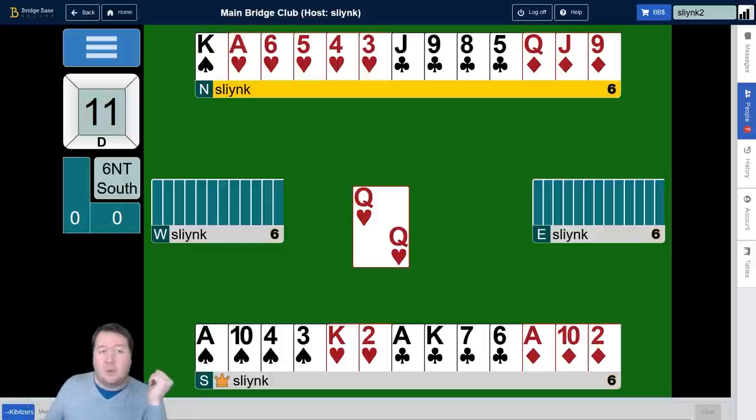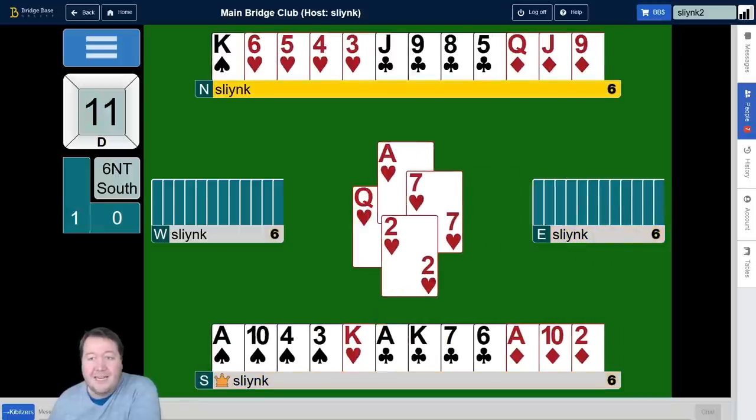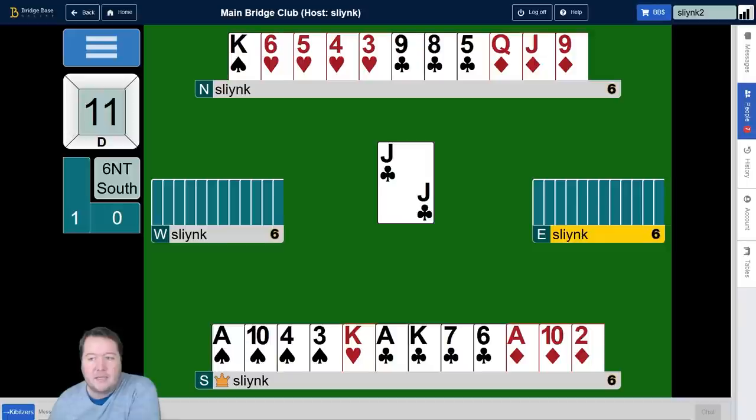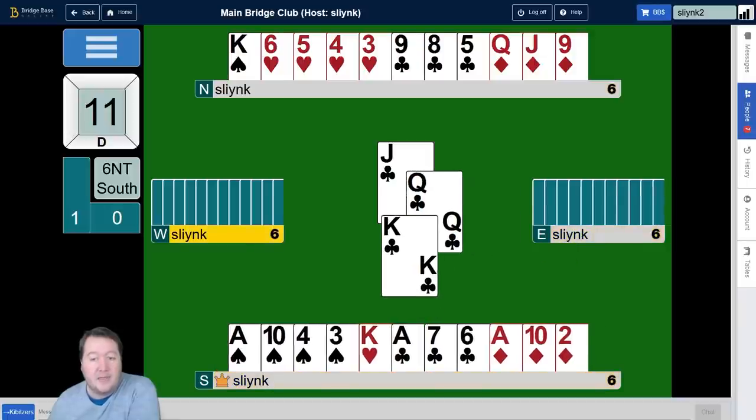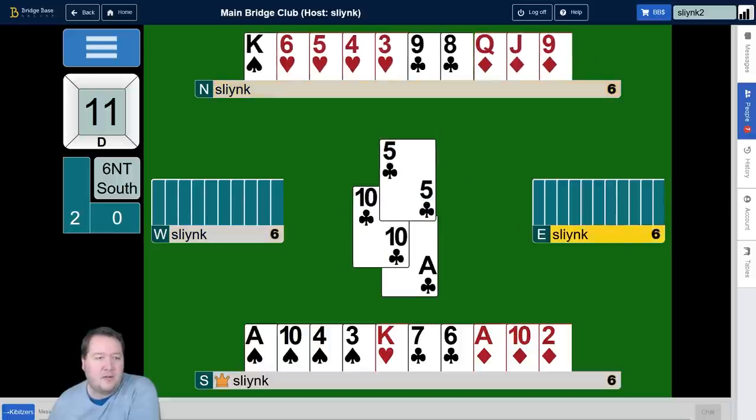The second option is that West has a doubleton 10. What you can do here is take a finesse by leading the jack. Because the club 10 is a shortage, it's going to fall under the ace-king, and we've pinned it by leading the jack. So if we take the ace of hearts and lead the jack of clubs — if East covers here and the 10 does fall doubleton — now our nine and eight are all winners. So you can lead the jack and hope for a singleton or doubleton 10 in the West.